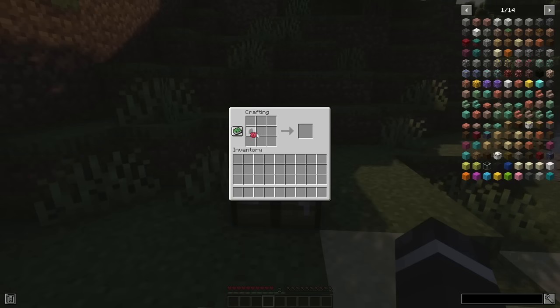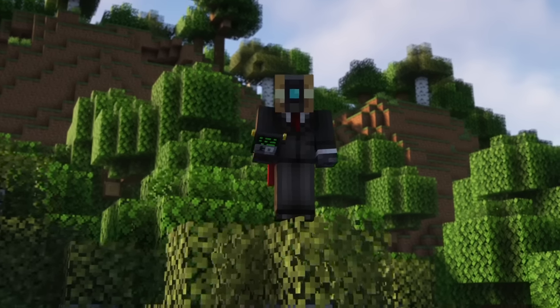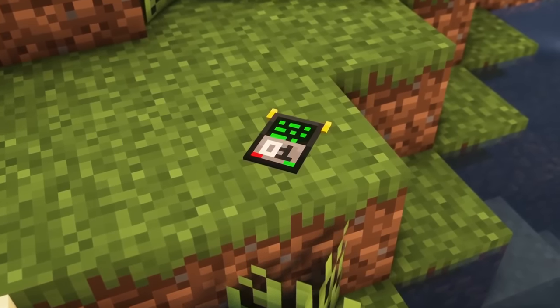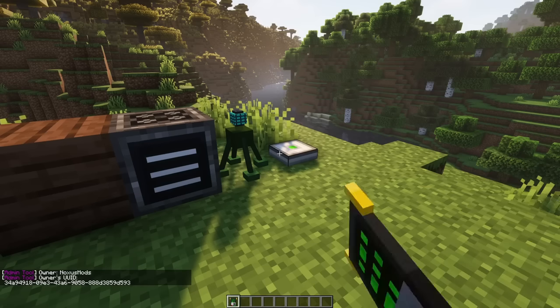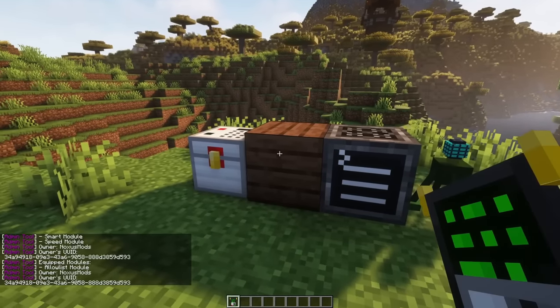The briefcase can be dyed like leather armor. The admin's tool is an item only obtainable through creative mode and its main purpose is to display information about Security Craft blocks. It will show the owner's ID, name, and other information like passcodes and any inserted modules.